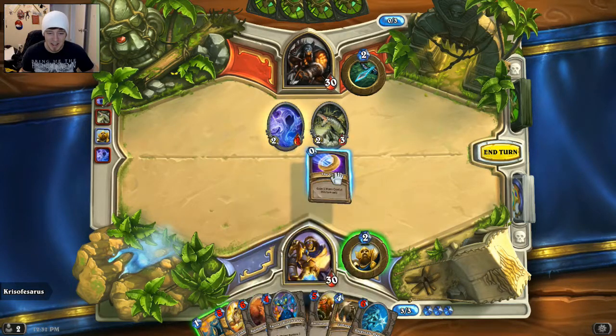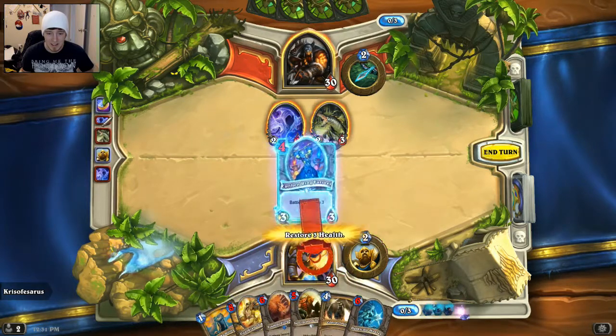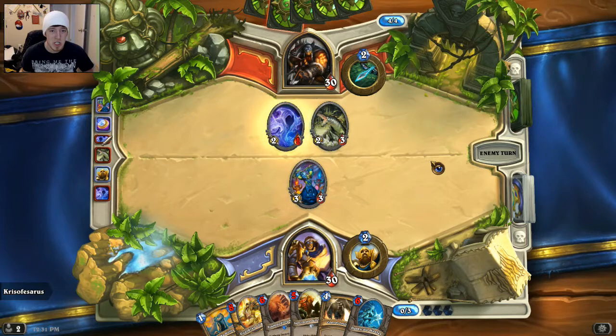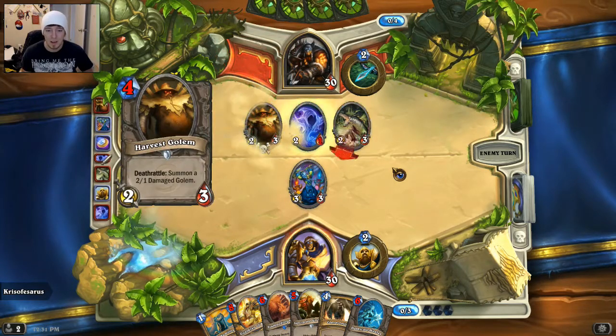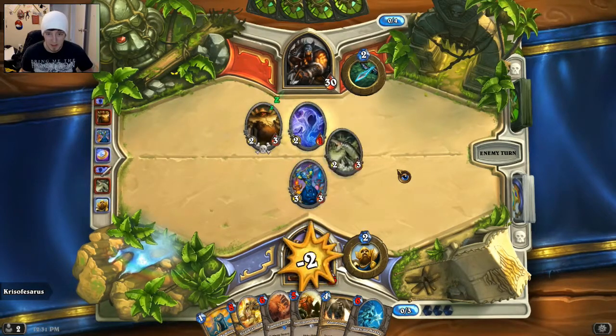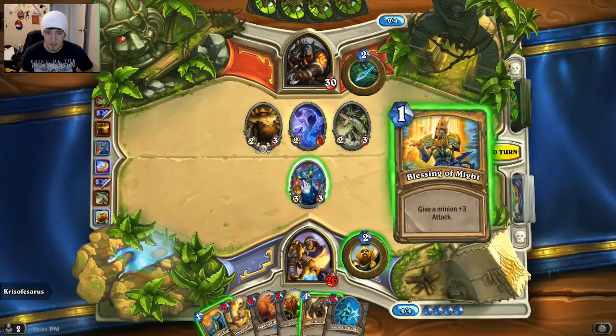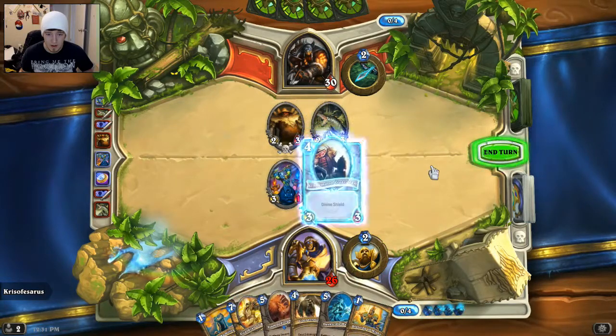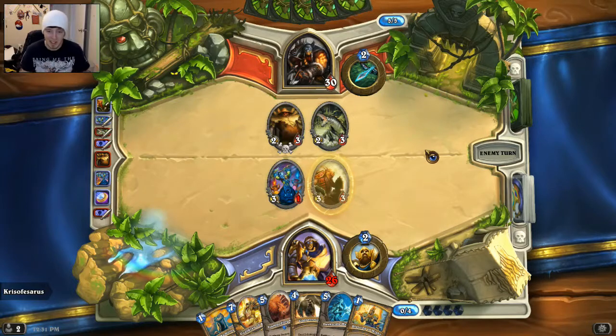That's pretty bad for us. I think we're going to have to coin out this guy, though. That really sucks because I would like to save that heal, but he's going to have to use both minions to kill this if he wants to kill it — unless he has some damage, like a skillshot or some kind of arrow. Yeah, he's just going to hit us in the face. We're going to take this out so we don't have to deal with that anymore. Then we can get this out — and he has a Divine Shield, which is awesome. Assuming he doesn't have any damage in his hand, this Divine Shield will stay here for a little while.